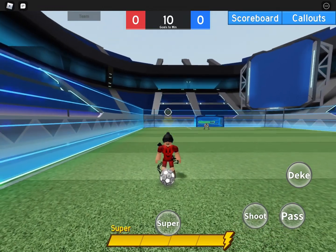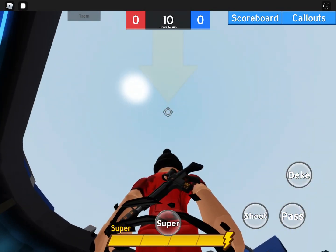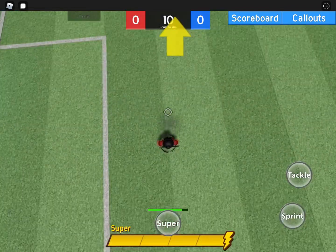Hey guys, today I'm going to show you some tips for beginners who just started Pro League. First of all is the tackle method. You're going to want to pass in the air with around no power — just tap the pass button — and then tackle when you feel that the ball is coming down.